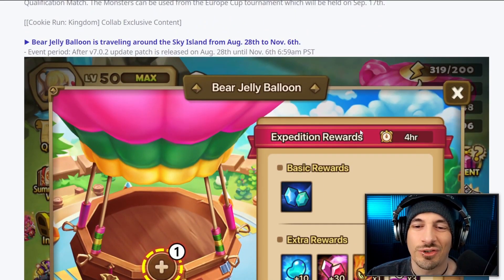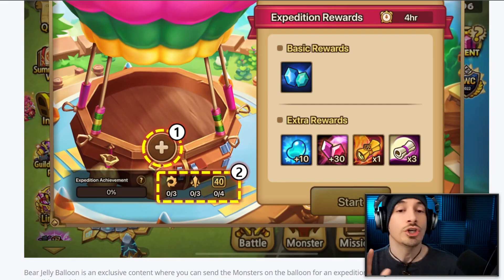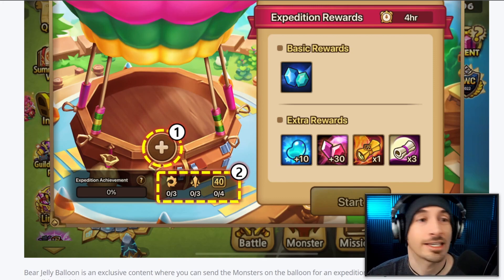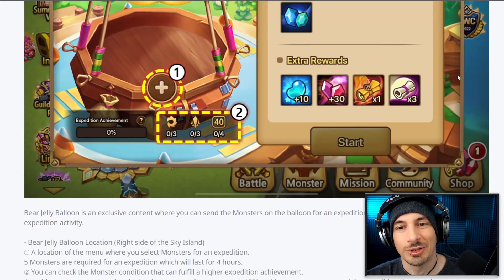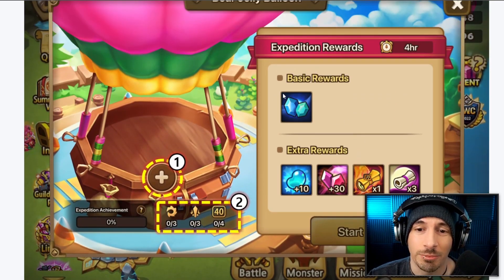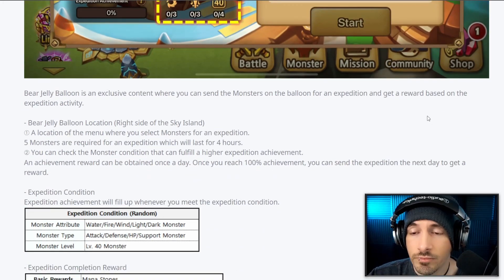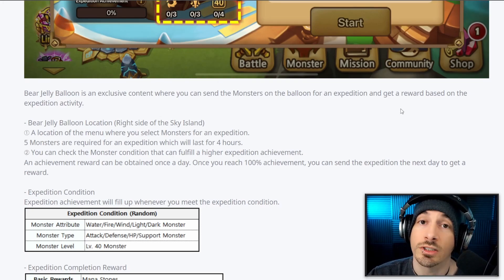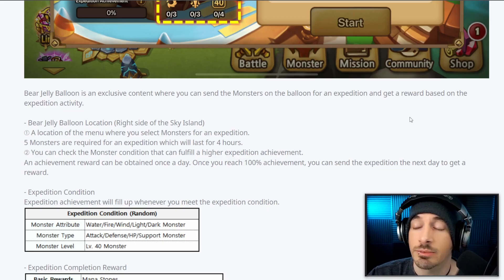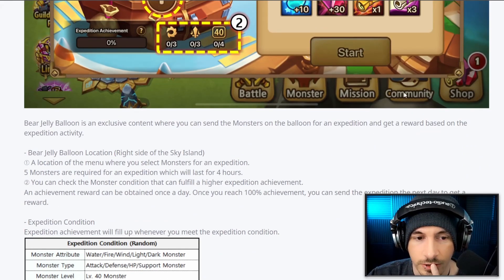Expeditions: if you've played any other mobile gacha RPG, you already know what this is — you put monsters in, they go do expeditions, they come back with stuff. I actually think this is pretty good. We need more of this in Summoner's War because there's so much stuff to farm. Implementing expedition-type systems is going to ease the burden for a lot of players, especially new and returning ones.